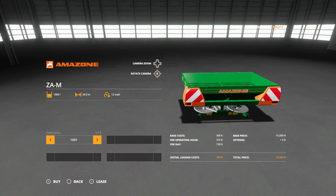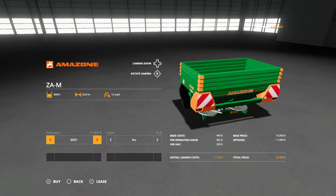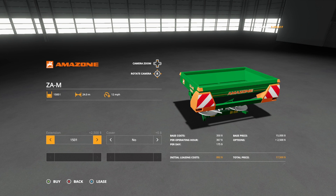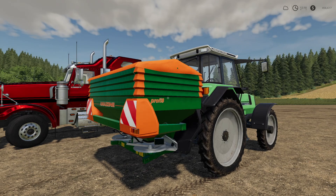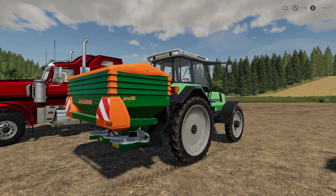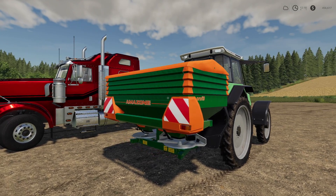The ZAM comes in 1000, 1500, 2500, and 3000 liter versions. You can put covers on everything past the 1000. Take it all the way to the top and it'll cost you $22,500 — that's the version with a 3000 liter capacity and a cover. This is the largest lime spreader in the game right now and it is a Giants-approved mod.